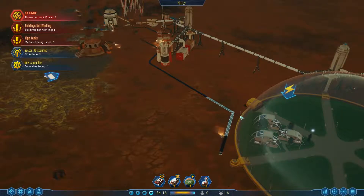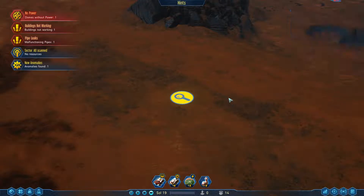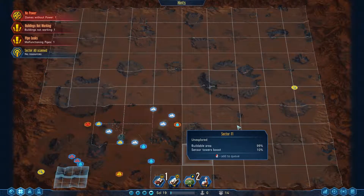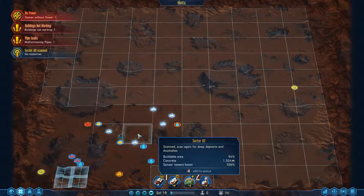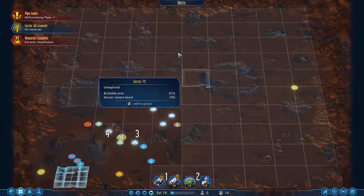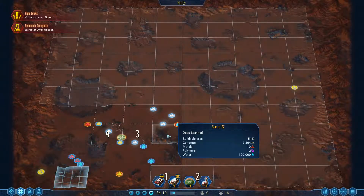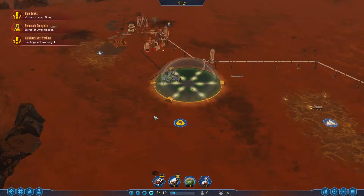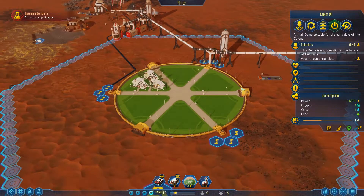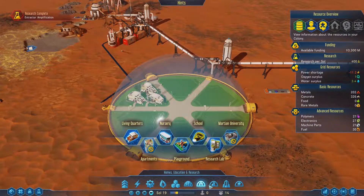Actually it connected right there. We got an anomaly - let's go find it. Get our RC Explorer out here. Whoa, way over there. The message there is saying that we can actually bring in colonists now because we have a dome and it has living quarters. It's missing a lot of other things that we will also need as well. But we do have the living quarters - we can take colonists.